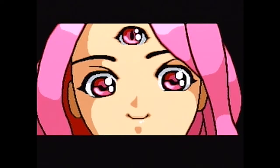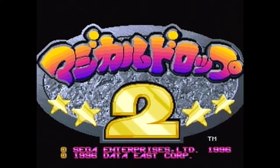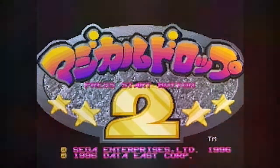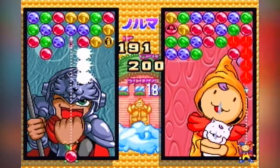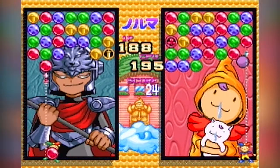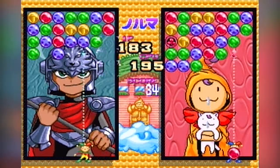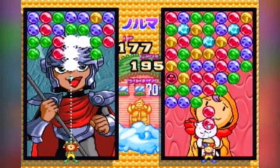Magical Drop 2 was released in the arcades, Super Famicom, Neo Geo, Neo Geo CD, Neo Geo Pocket Color, and the Sega Saturn. The Sega Saturn version was released in 1996, developed by Data East and published by Sega. It is of course the sequel to Magical Drop, but just a small amendment to my previous review from 2013: the original didn't see any release on the Neo Geo — only the 2 sequels did.